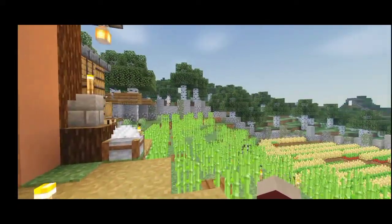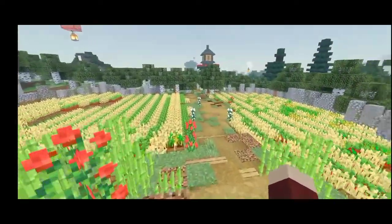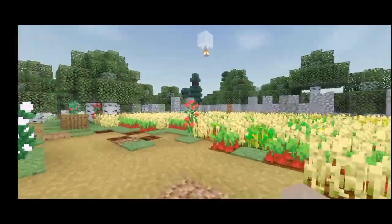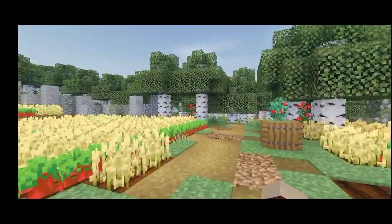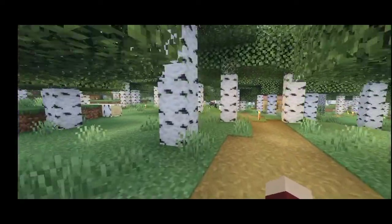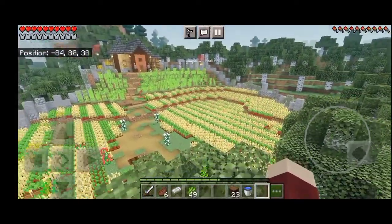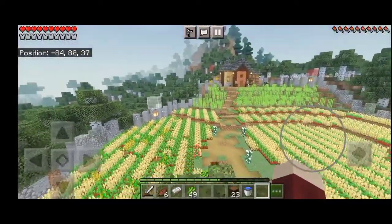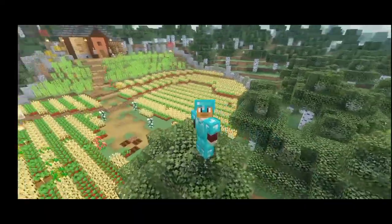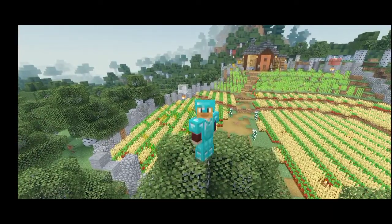I'm really happy with how this came out, really really happy with it. Walking around between them, there's just something about it. This is somewhat of an aerial view of the build. As soon as I get carrots and potatoes, I will fill the other side with them, because beetroot and wheat is just too much.